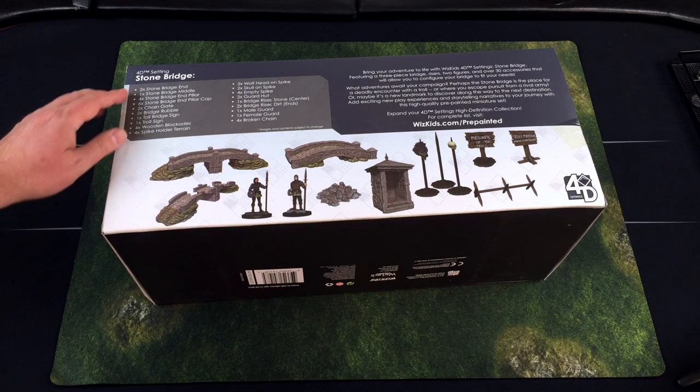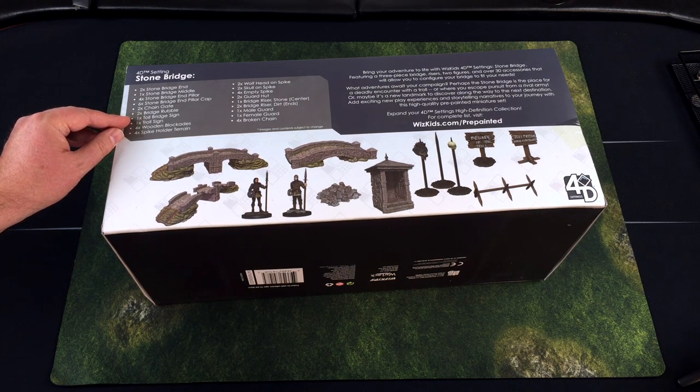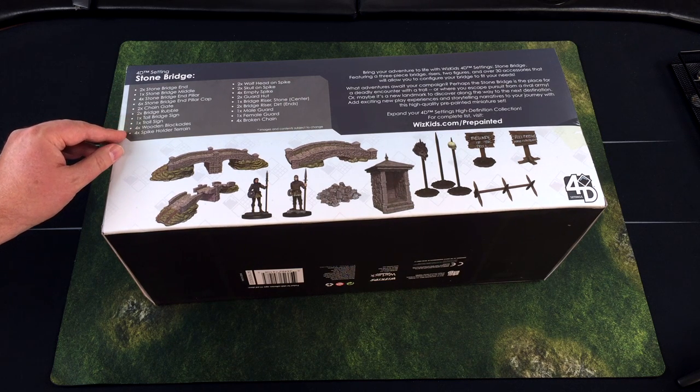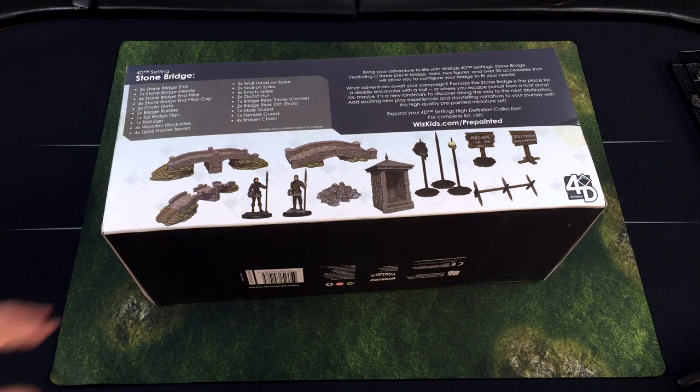So here's what we're getting in this set: two stone bridge ends, one bridge middle, four end pillars, end pillar caps, chain gates, rubble, a toll bridge sign, a troll bridge sign, wooden barricades, spike holder terrain, wolf head on spike, skull on spike, empty spikes, guard huts, a riser, male guard, female guard, and four broken chains.